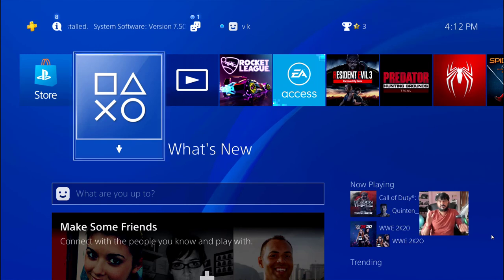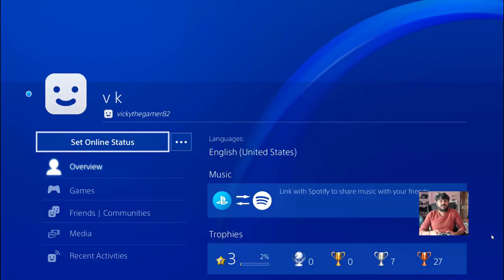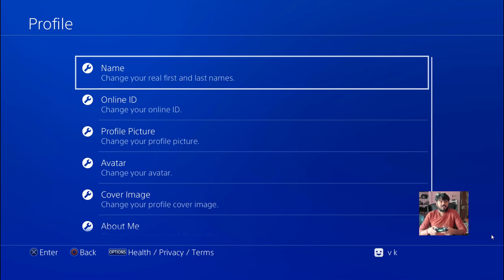First of all, your system will allow you to get in. Then go to the profile section and click on your profile. Under profile, come to the three dots and tap it. Click on edit profile. Once you are in the profile page, just tap on the name option.